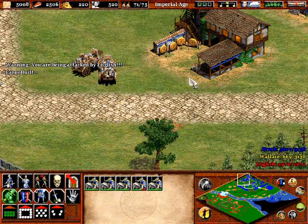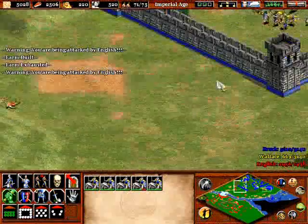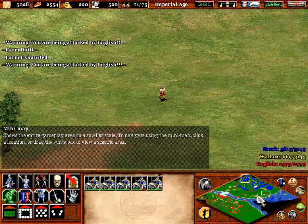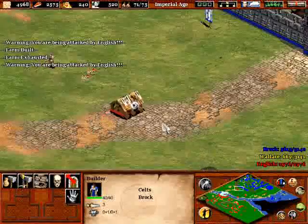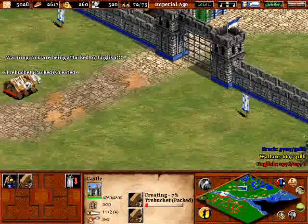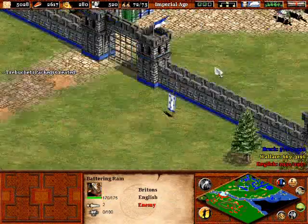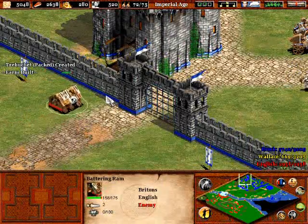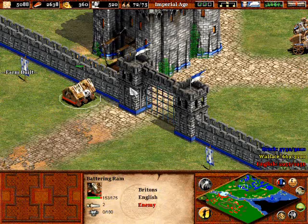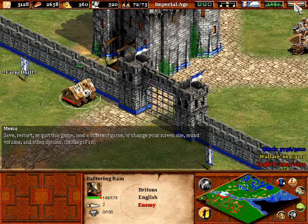I should probably just pick the trebuchets up at a rendezvous point later on, and that will most likely be in Part 13, which should be the last part of this William Wallace campaign. With that, this part — we've got a little bit left. I'll take out this battering ram and we'll start up the next video taking it out.